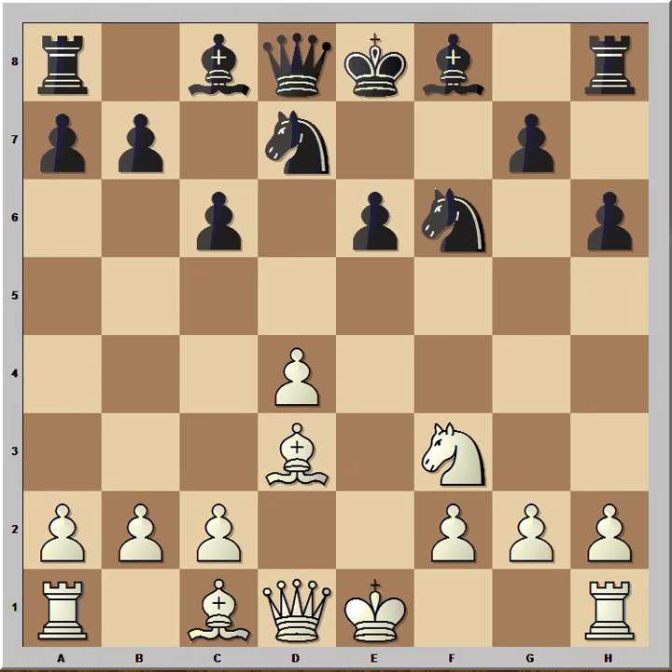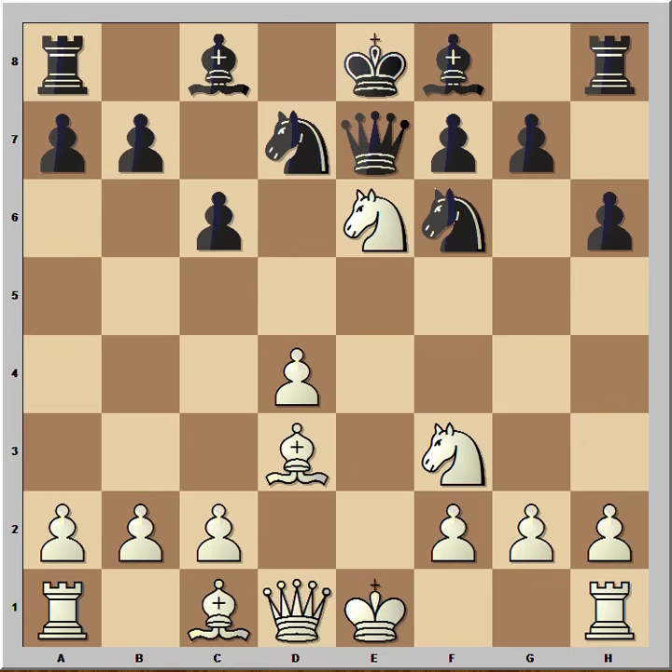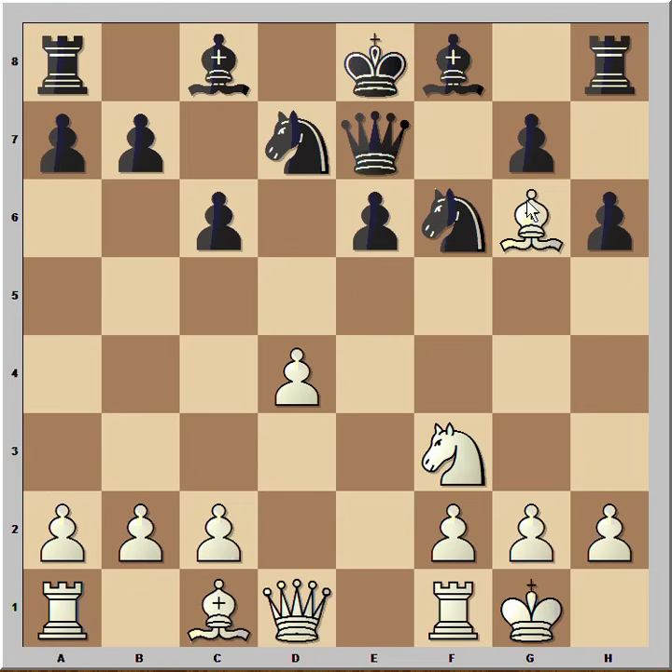Taking the Knight immediately is possible. If Pawn takes Knight and Bishop to G6, and after King to E7 castling. In the game Kasparov played Queen to E7. The computer castled. Pawn takes Knight of course. If Queen takes Knight, Rook to E1 winning the Queen. Pawn takes on E6. Bishop to G6 check.